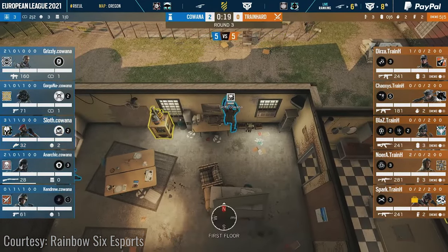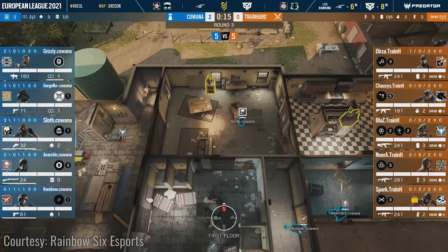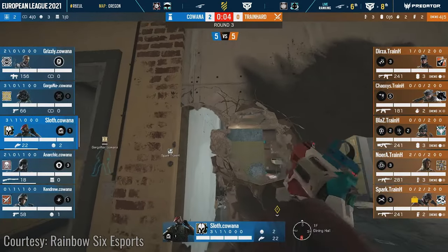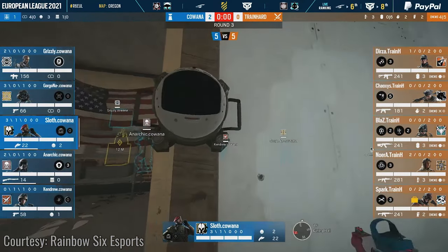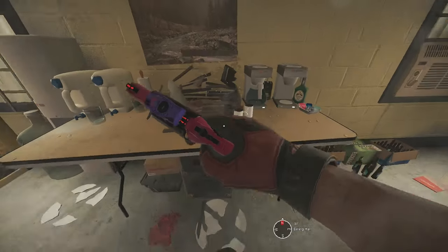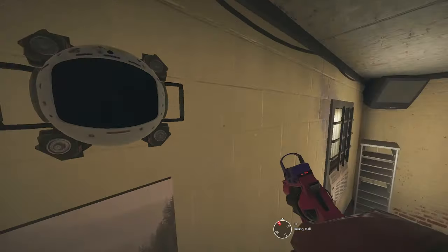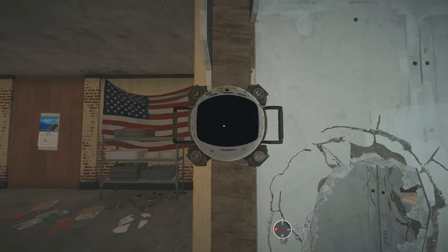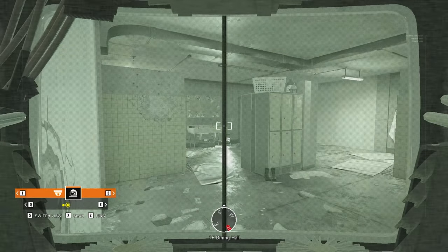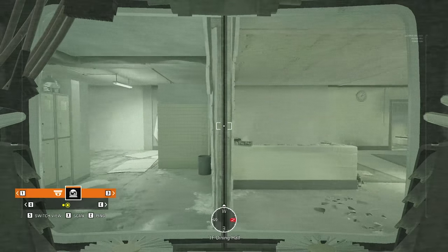First off I'm taking you to Oregon, and both of these placements are inspired by EUL games. The first one is from a game between Kovana and Treinhard. In this kitchen defense round, the Maestro places an Evil Eye on the dining table and one in the rotate of the shower to kitchen. Especially the shower cam has a wide range — it can see people walk past the shower door by a pixel and all the way to the kitchen door.